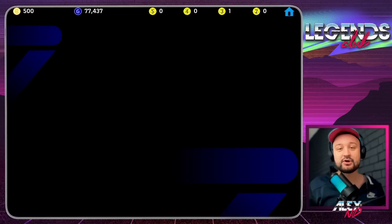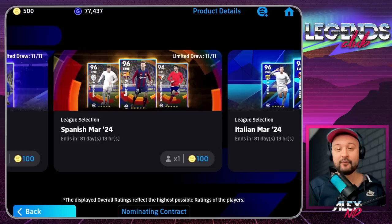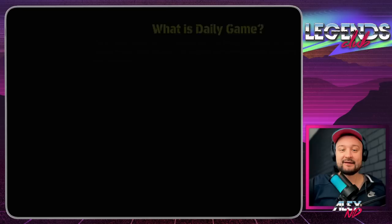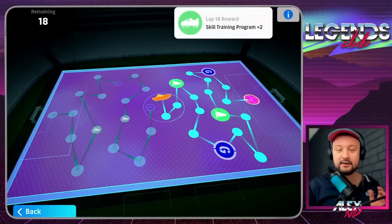There is also a special pack which is the classic number 10, we're gonna be talking about that and also some hidden players. These packs I've covered in separate videos on my channel. This classic number 10 - if you saved your nominating contract, I recommended you save one. Konami out of sudden dropped a very interesting pack - this is the daily game penalty challenge.